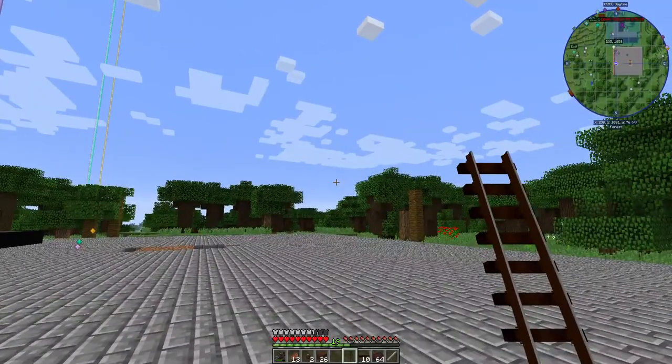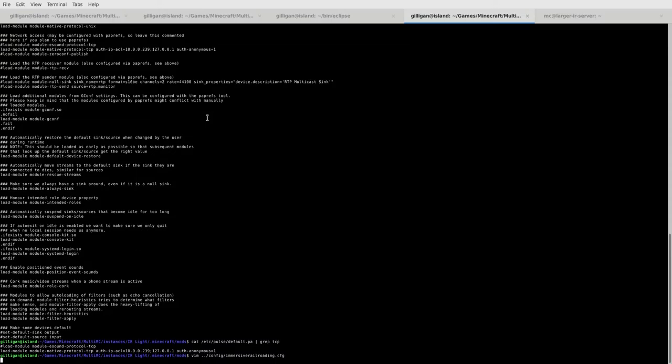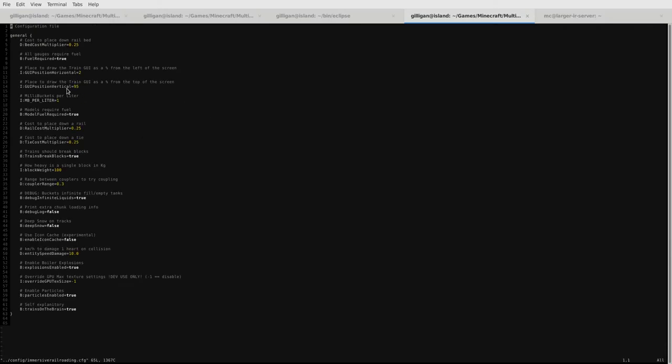How do you turn off explosions? Open up the config. You should be able to see this — explosions enabled, change that true to false. You should definitely read through all this config stuff. There's a bunch of interesting stuff, like fuel required true — that allows you to say hey, you're building a creative world, you don't actually want to fuel your locomotives. If you don't want trains to be able to break blocks as they're moving, turn that off. This will be disabled in the next update, the debug infinite liquids — this means that whenever you place down a train and you start filling it with liquid, it fills all the way automatically. You can disable particles if you don't think your computer can handle it.